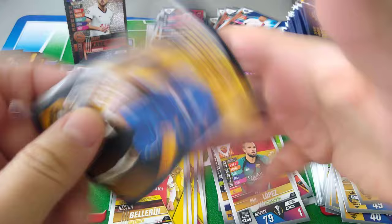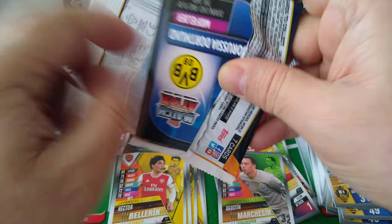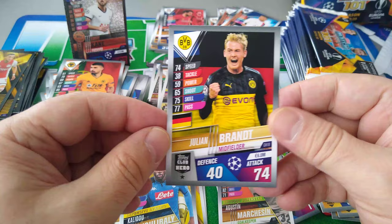Kante, Martinez keeper, Marquezine — Wouli, World Star underneath. James Rodriguez World Star. Zayic, Gini Wijnaldum World Star, Ruben Neves, Marcelo World Star, Tammy Abraham, Kulebali Defensive Dynamo — nice one. And Julian Brandt, the young German — Bruxia Dortmund. Good young player.